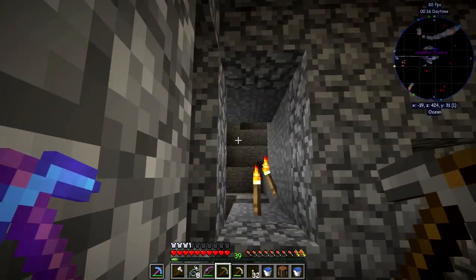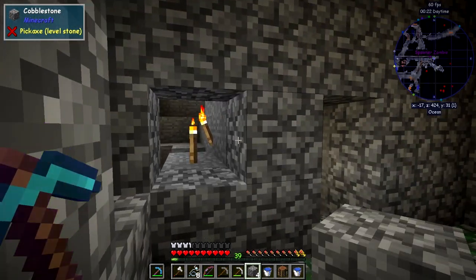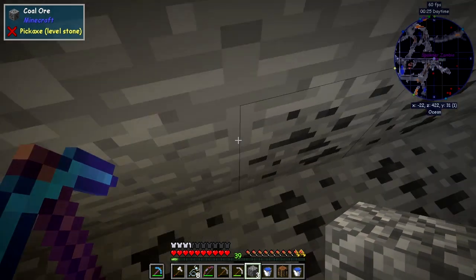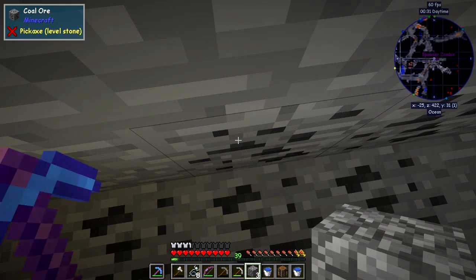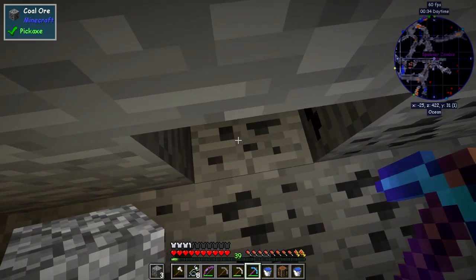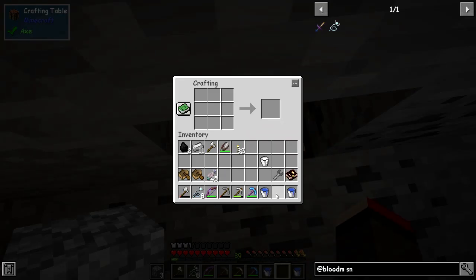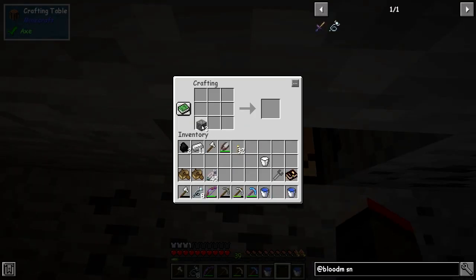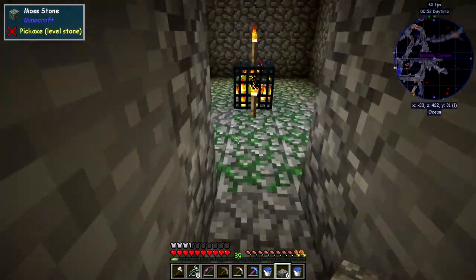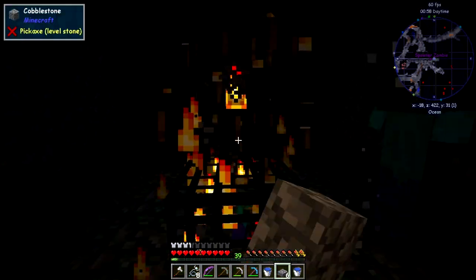I'm just going to block off the exits here. I've got three pieces left, so I'm going to mine up some coal. Let's put the crafting table down and make some slabs. If we just put slabs in the right place, then the mobs won't spawn and won't be able to get to me.